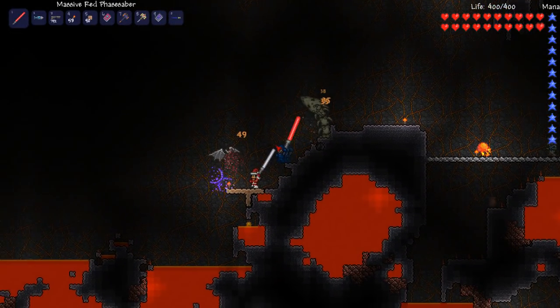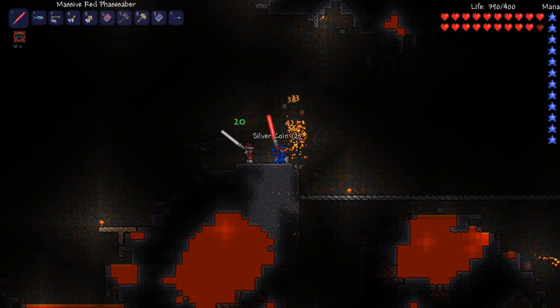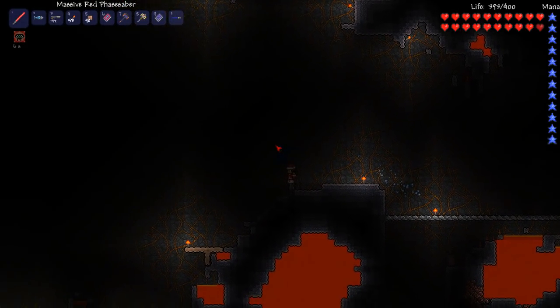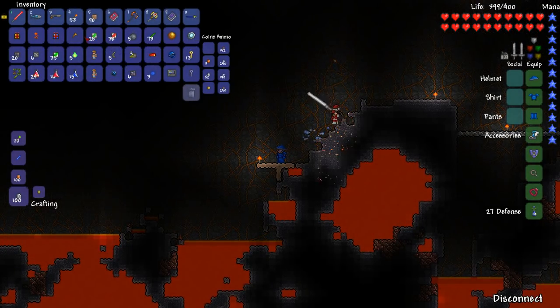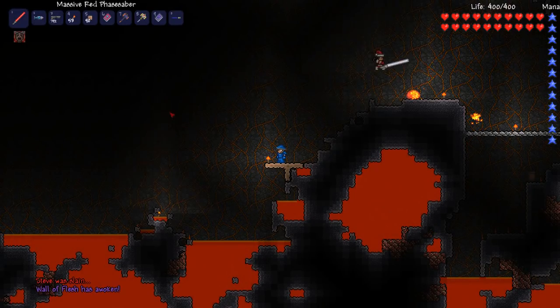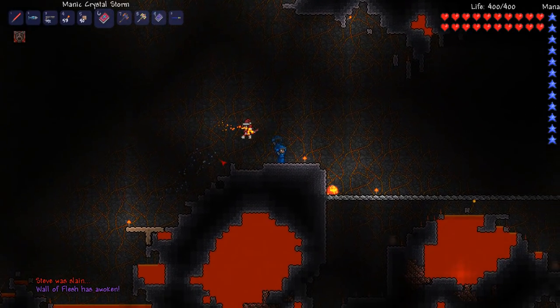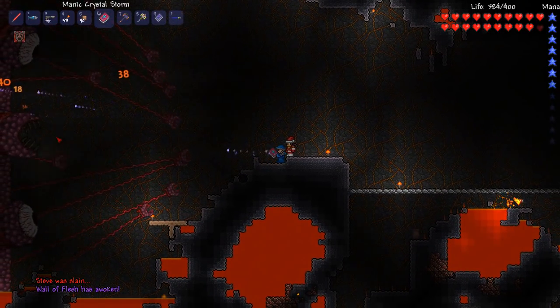So once we get all these guys off of us — I'm poisoned again. My screen is kind of black. I'm gonna throw that voodoo doll, protect me while I do that. Alright, got it. One, two, three. Oh, there it goes. Alright, here we go. Check him out over there.